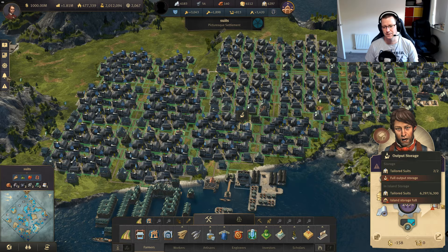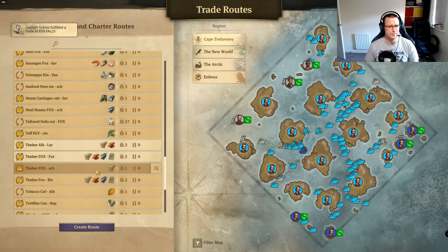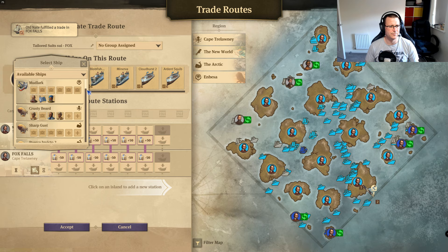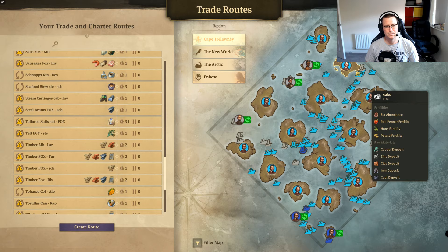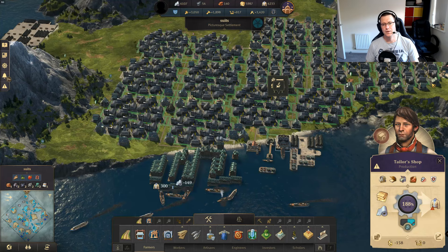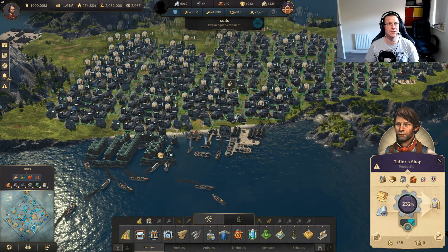Full output storage is the only thing that's stopping us, so I'm going to add a few airships now — let's add four. They should come over in a bit and help speed along the process. So we're at about 14 minutes. I could squeeze the linen into this video as well since I wanted to keep it around 20 minutes, so let's go over to Embessa and the linen.